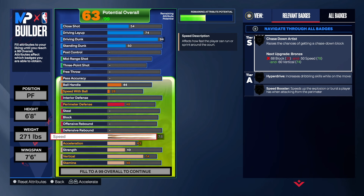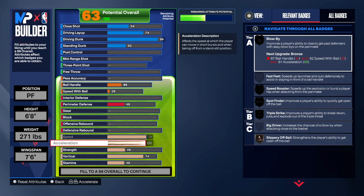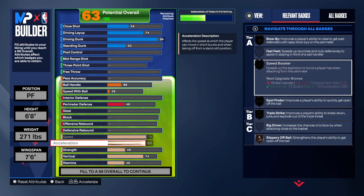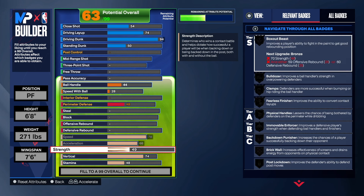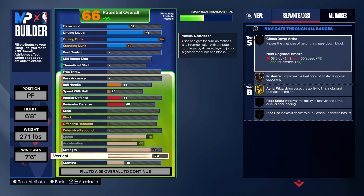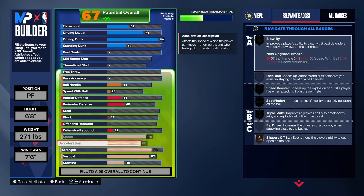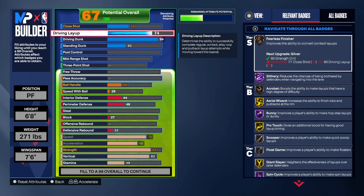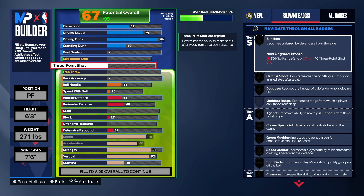I really wanted this build to have Silver Speed Booster. I believe you need an 81 ball handle and a 75 speed with ball. We have 84 speed and 82 vertical on this build. Don't make the mistake of not taking your vertical to 82 — as you can see, we do get some good badges on this build without a doubt.